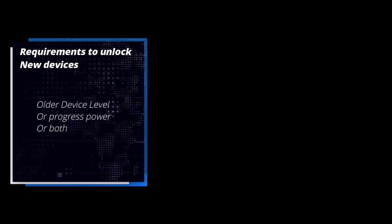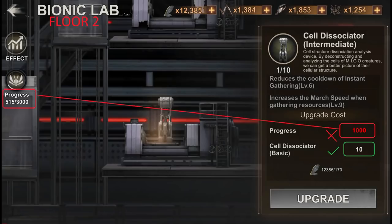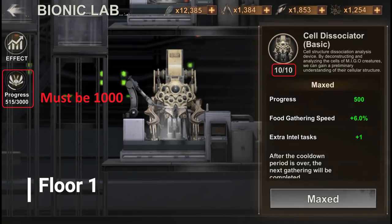To unlock any device you need, alongside the material requirements, certain devices at a specific level, or progress power, or both. For example, the Cell Dissociator Intermediate: to unlock the second floor Cell Dissociator, you need the first floor Cell Dissociator Basic at level 10, and your progress to be at 1000.